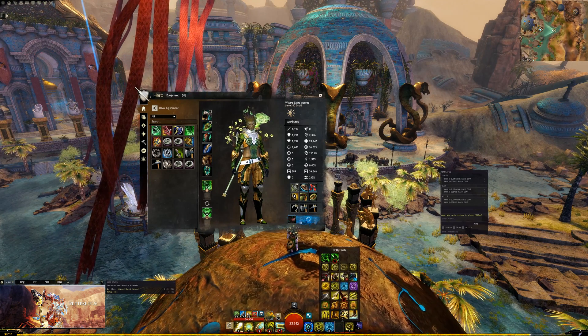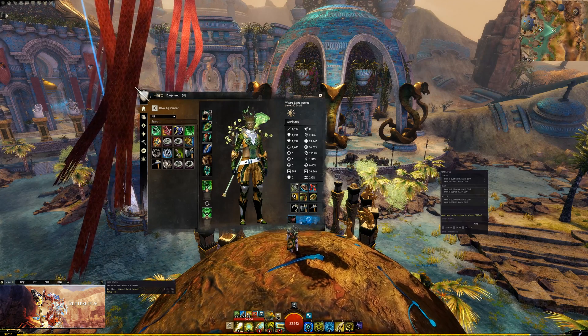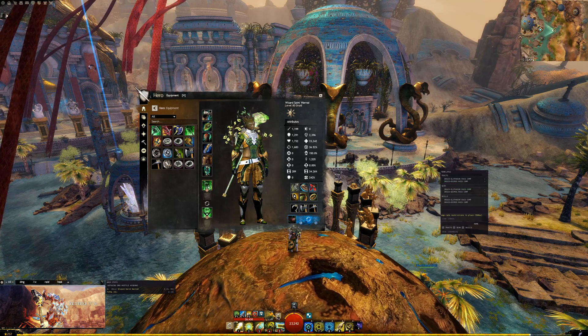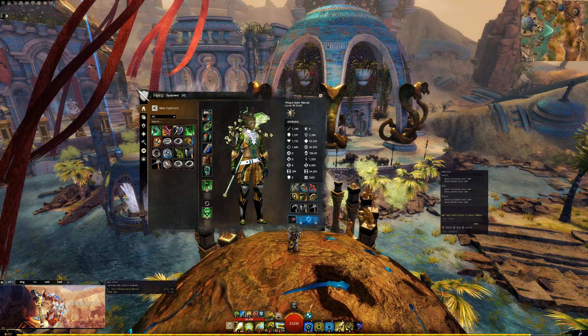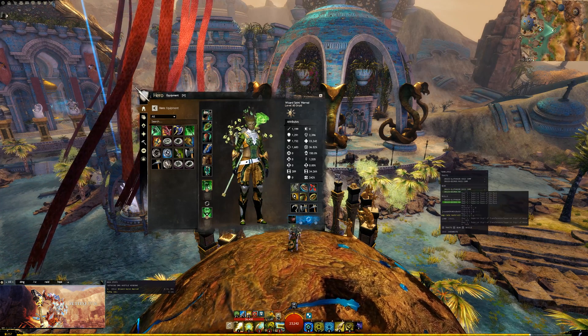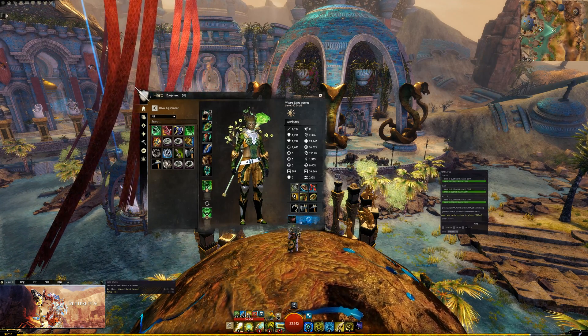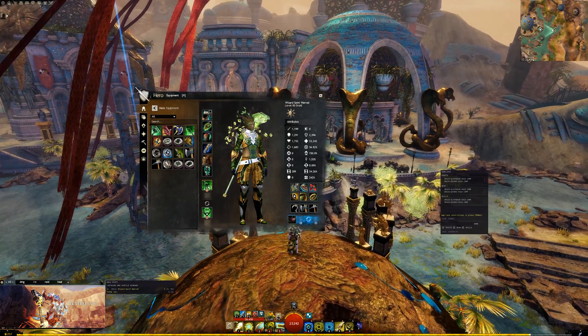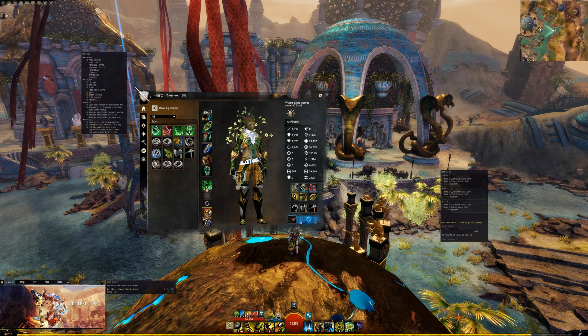Pick some random stuff to change. Make sure you've loaded the template you want to modify, then select all three — skills, gear, and traits — and select overwrite. That will save your changes.